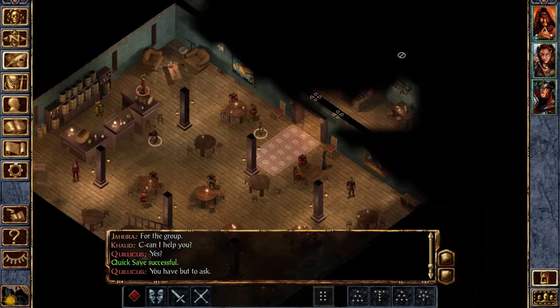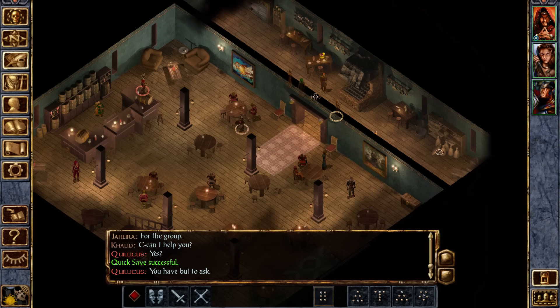I don't think there's anything to do in the kitchen. There might be some extra lootables. I know there's some people we can talk to upstairs for a quest.